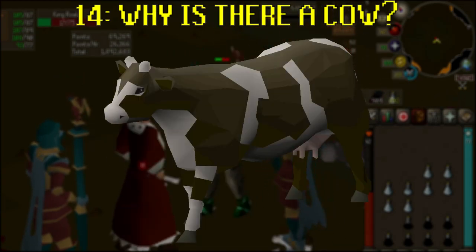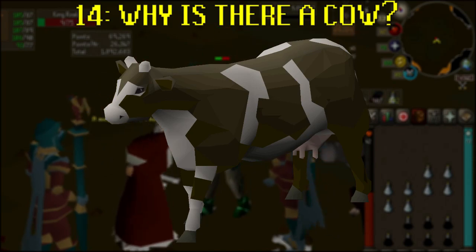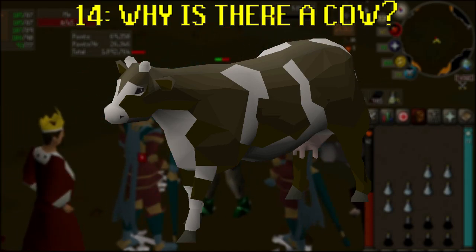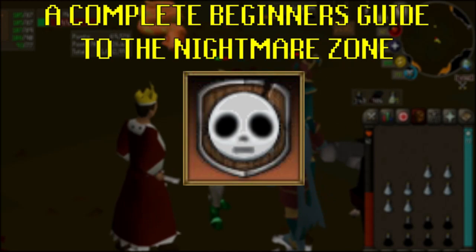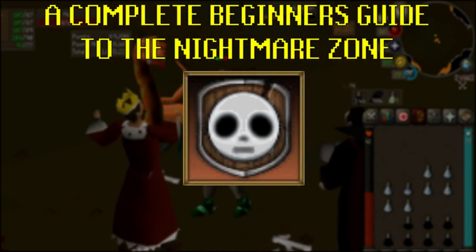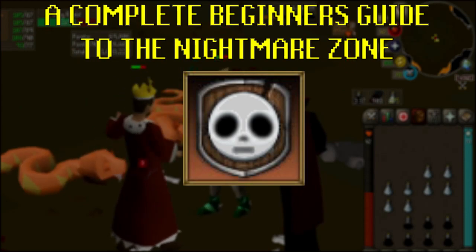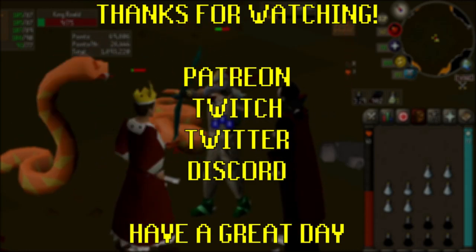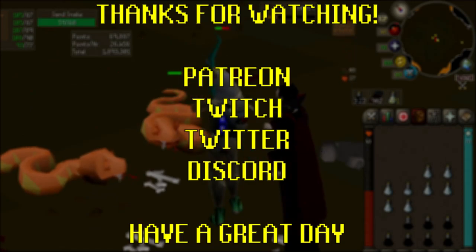Why is there a cow in the enclosure? The Nightmare Zone was created when Old School RuneScape did not have a map editor, meaning developers could add to the world but not remove things from it. There was a cow NPC north of Yanille and it will occasionally wander into the enclosure. There's actually an easter egg where the cow may appear inside the Dream. And that is a complete guide to the Nightmare Zone — we've covered everything: what it is, where it is, how to play, how to earn maximum points, what rewards there are, and why there's a cow involved. Thank you for watching and thank you to my wonderful supporters on Patreon who make all my videos possible. If you have any questions then leave a comment below or come chat to me on Twitch, Twitter or Discord — links all in the description. As usual, have a great day.